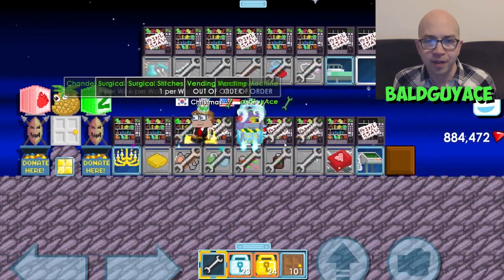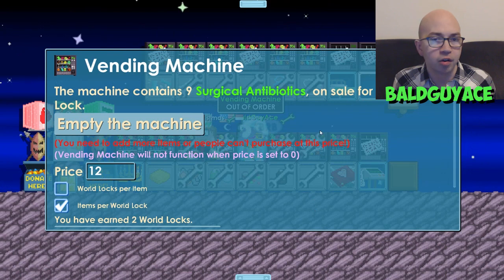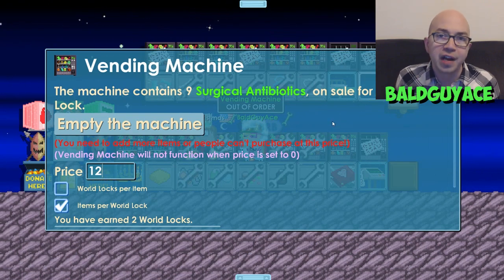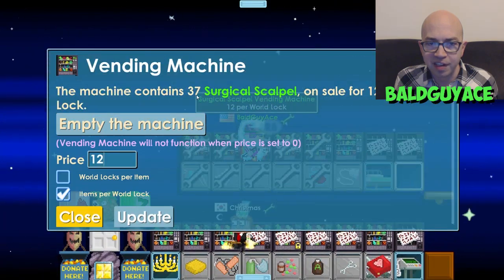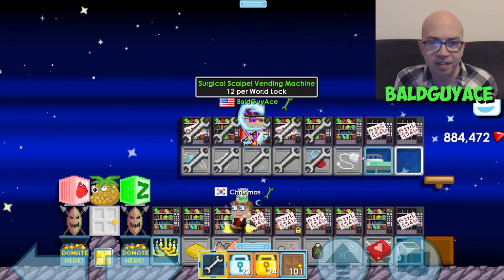Before I go back to BGA break, it looks like someone just bought the antibiotics that we just autoclaved — they already sold for 12 per world lock and I have 2 world locks here. They sold incredibly fast; maybe I should even raise the price, but for now I'll leave it at 12 per world lock. It looks like the scalpels have yet to sell, but we still have 37 scalpels in here that we got from autoclaving. We'll leave those and see if they sell by next episode.